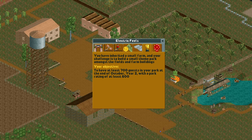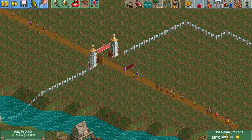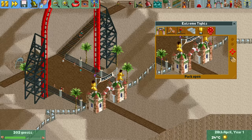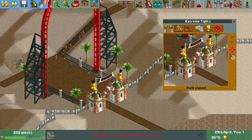The last thing the park rating is involved in is the goal of many scenarios. The most common one requires a certain number of guests at the end of a certain year combined with needing a park rating of at least 600 — this prevents you from simply closing off the park exit and trapping guests. The other goal type requires a certain number of guests while never letting your park rating fall below 700, replacing a deadline with a stricter park rating requirement.